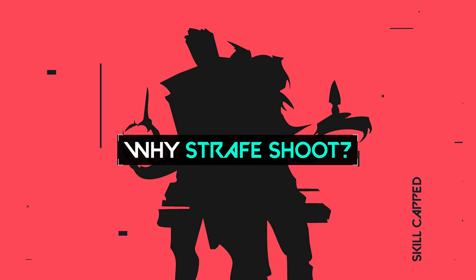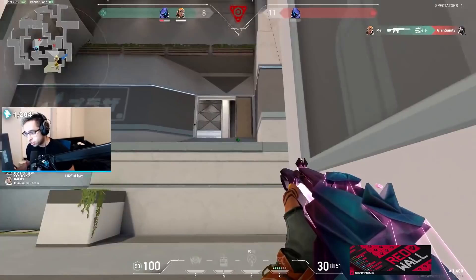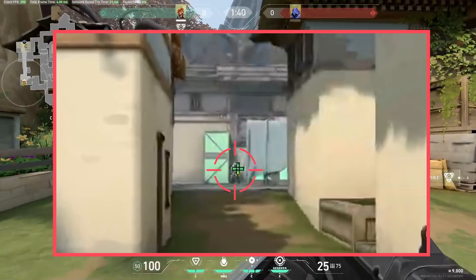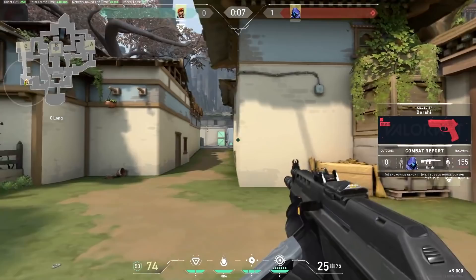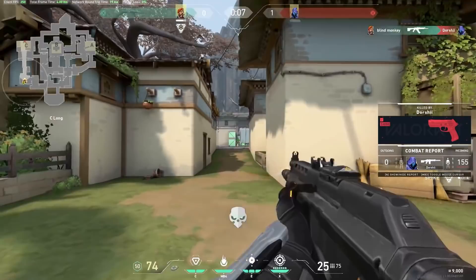So now that you understand what strafe shooting is, what is the value of using this technique? A target that is standing still is always easier to hit. Tell me if this doesn't sound familiar — you peek a corner, both you and the enemy spot each other, and immediately crouch and spray, with whoever lands the most bullets or a headshot winning the fight. By strafe shooting, you can avoid this scenario and instead have the opponent be an easy target to hit since he's standing still, while you're much more difficult to hit as you're moving between your shots.